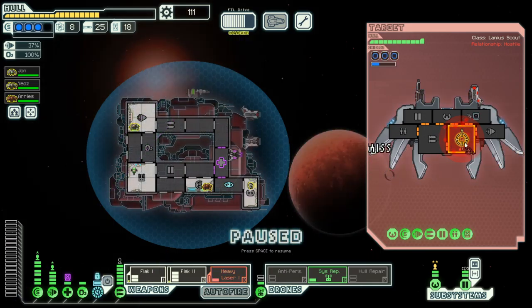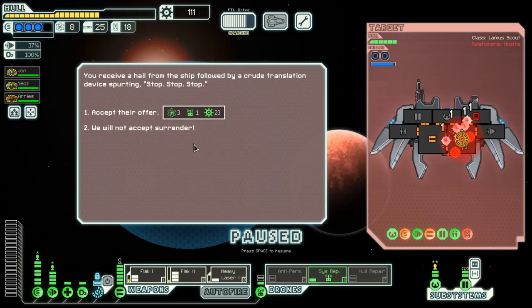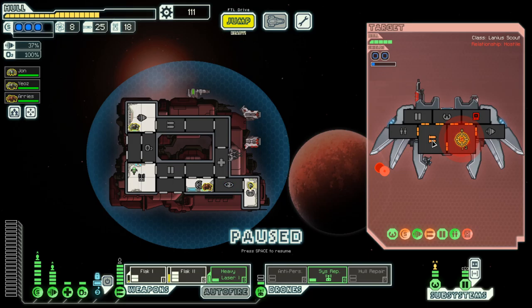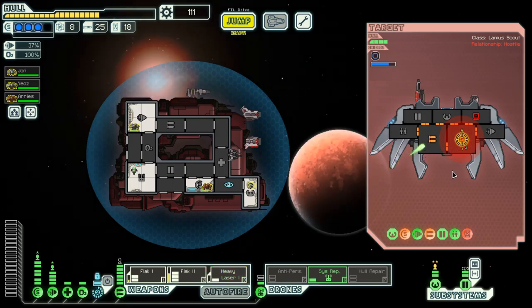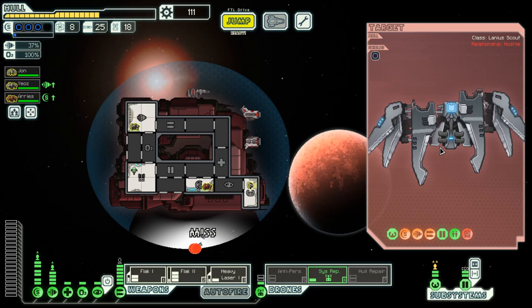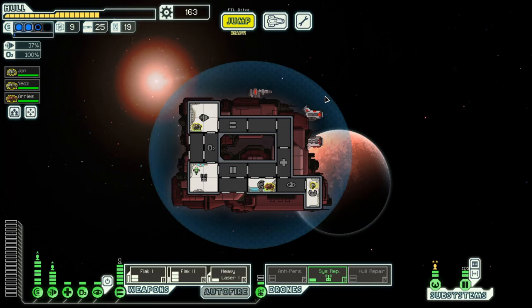Nice. Let's try to get that shield done. No surrender for you — no surrender for you! The weapon that can do damage is down and they're gone. Very nice, very nice indeed.